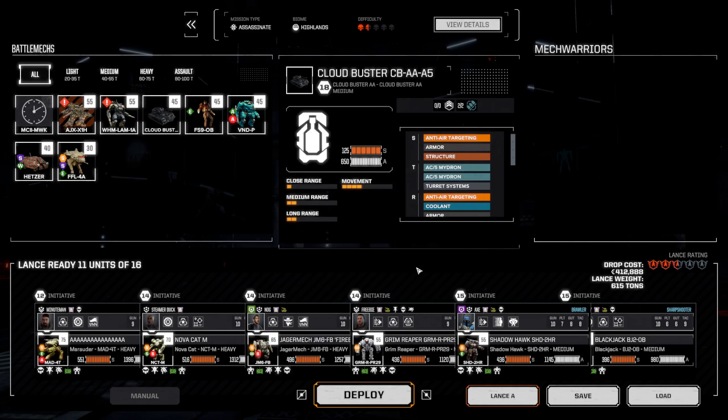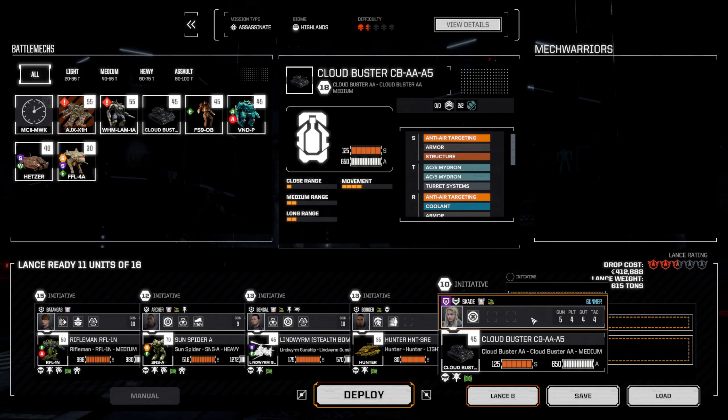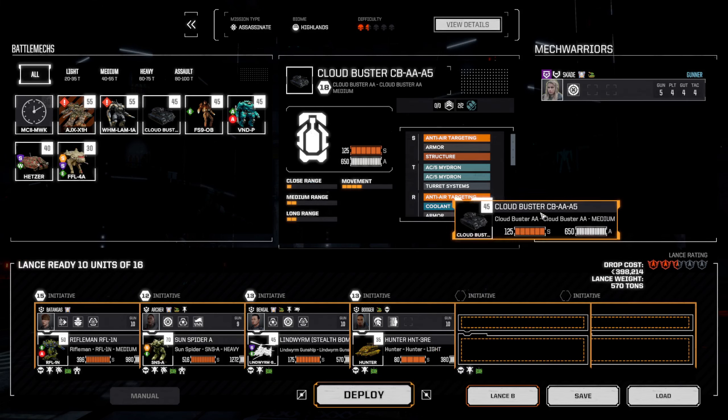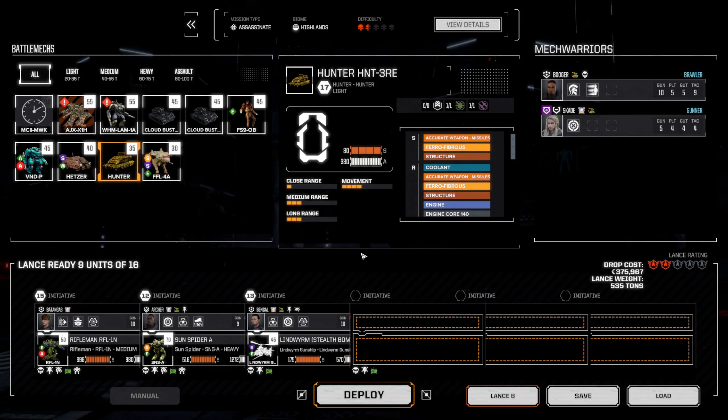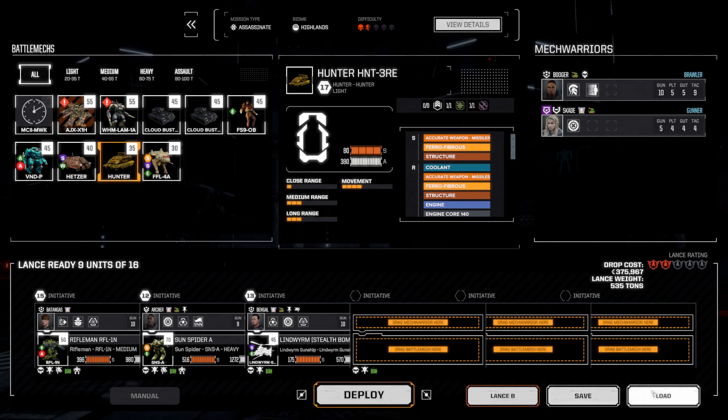We load the alpha squad. Do I want to take something out so that we're not over-dropping? I think maybe I do. If we take this out and take this out, that almost gets us there. I don't want to take anything else out. Two shields, one and a half skulls — let's go. I'll see you guys when we raise drop.